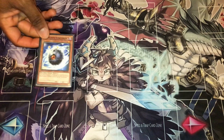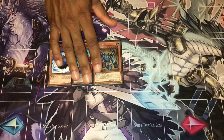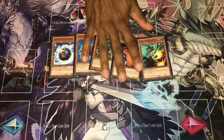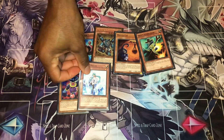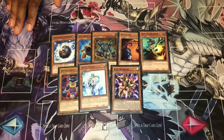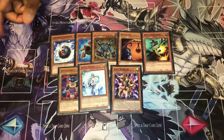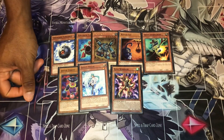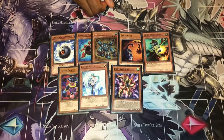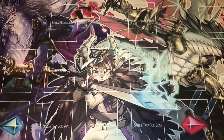For some one-offs we have Unknown Synchron, Synchron Explorer, Junk Servant - excuse the gold rares - a Watch Cat, a Swift Scarecrow, a Jester Confit, one Effect Veiler, and one Rush Warrior. I threw the level ones in to make Formula Synchron a bit more consistent. Some of these synchrons can special summon themselves, Jester Confit is a nice easy special summon, and Effect Veiler is a bit of interruption - that's one thing to note, I don't have many interruptions in this deck at the moment.